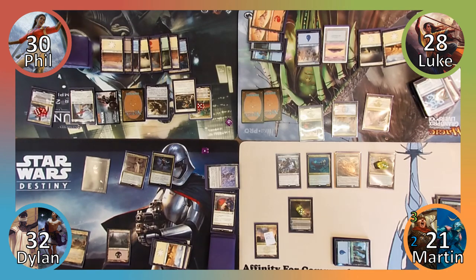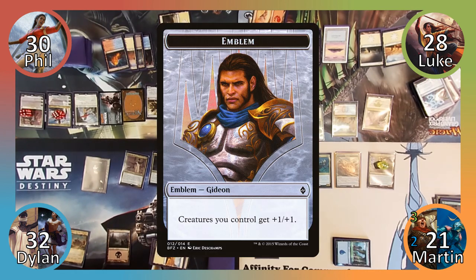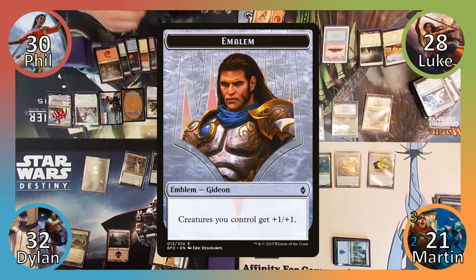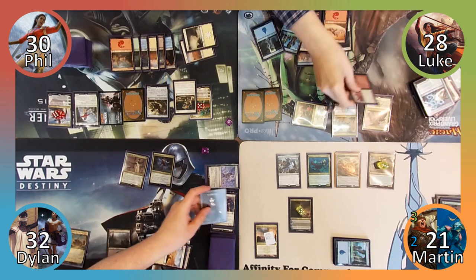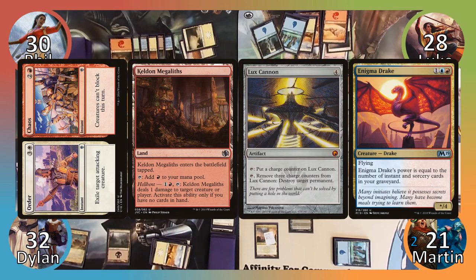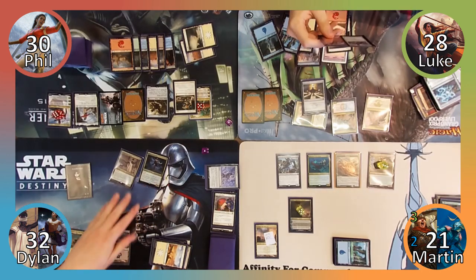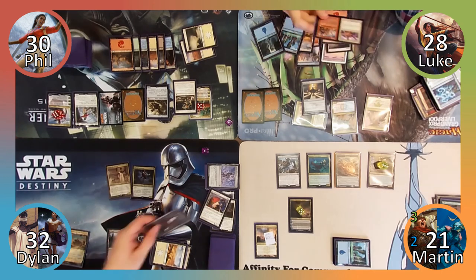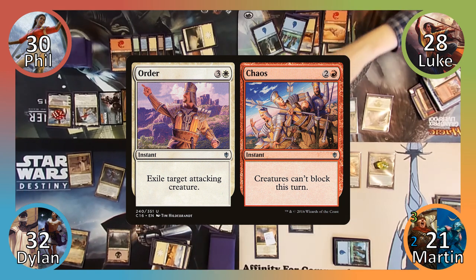Phil plays a Plains, and then uses Teferi's plus one ability to draw a card. Next he casts Gideon, Ally of Zendikar, immediately using his minus four ability to give himself an emblem. Phil then ends his turn, untapping two lands thanks to Teferi's ability. Luke moves straight to combat, attacking Dylan with his commander. He reveals Order or Chaos, Keldon Megaliths, Lux Cannon, and Enigma Drake off the top of his library. Luke considers casting Chaos before blocks are declared but decides not to. Dylan blocks Narset with his Vampire. In his post-combat main phase, Luke casts Chaos, drawing and discarding a card and untapping Narset with his Ascendancy. Next he casts Lux Cannon, drawing and discarding once more, and then passes to Martin.